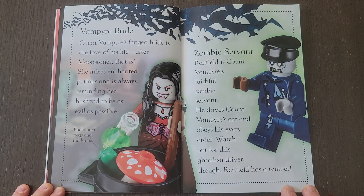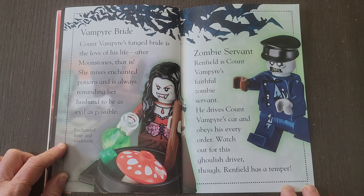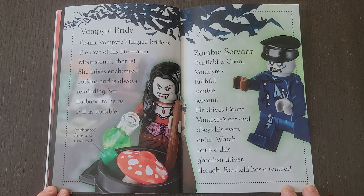Vampire Bride. Count Vampire's fanged bride is the love of his life — after moonstones, that is. She mixes enchanted potions and is always reminding her husband to be as evil as possible. Zombie Servant. Renfield is Count Vampire's faithful zombie servant. He drives Count Vampire's car and obeys his every order. Watch out for this ghoulish driver, though — Renfield has a temper.